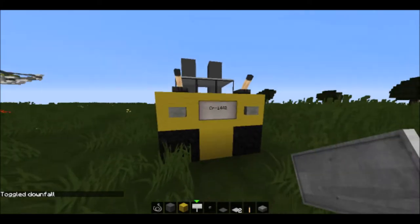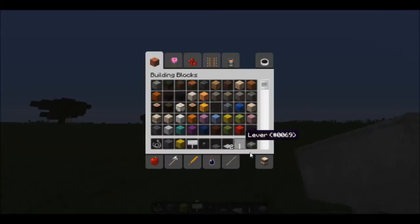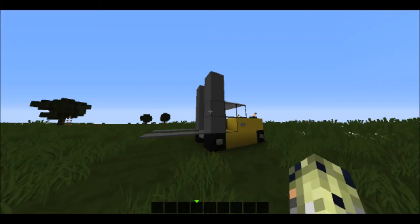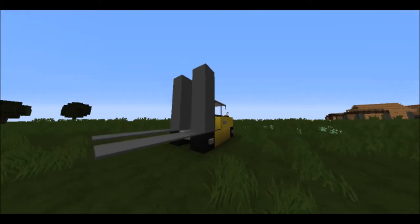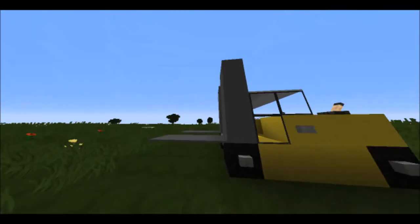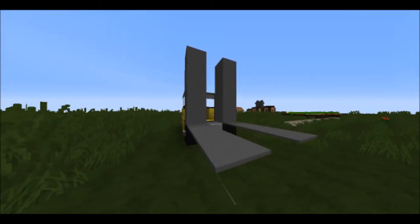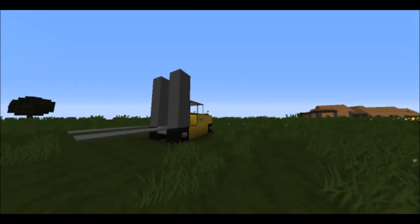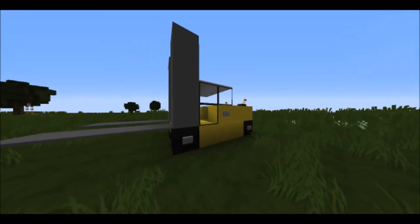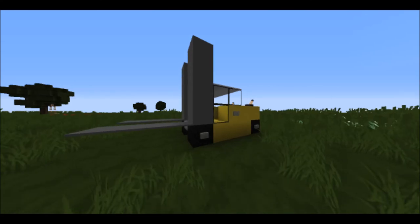After you do that, take your sign and do something like 'CR-1442' — some company name or something like that. And then you have a forklift! It's pretty basic, but if you're going to put it in your cities and worlds it looks nice enough to be in a city setting. Thank you guys for watching, and I'll see you guys next time. Bye!